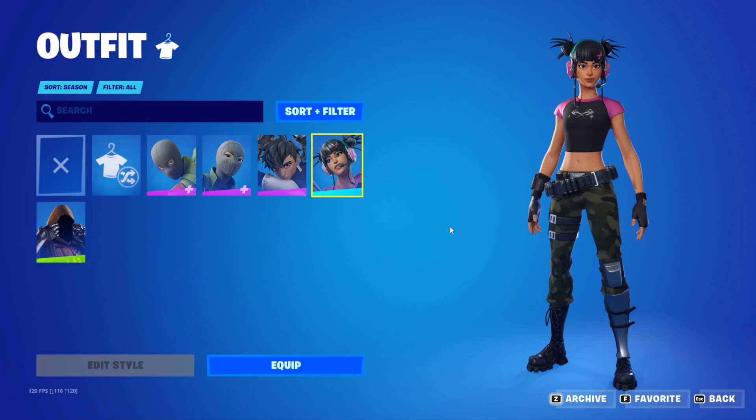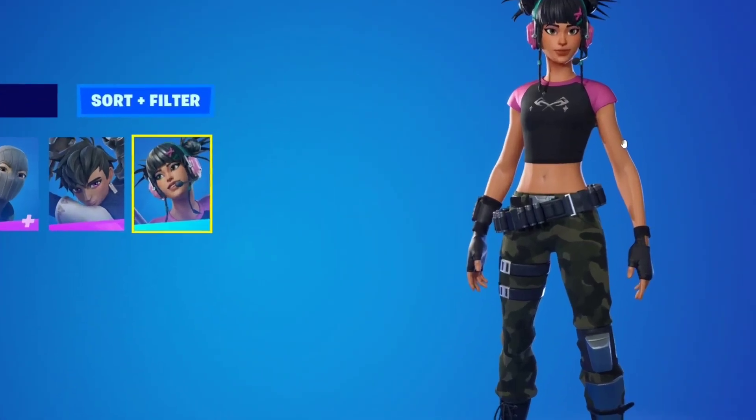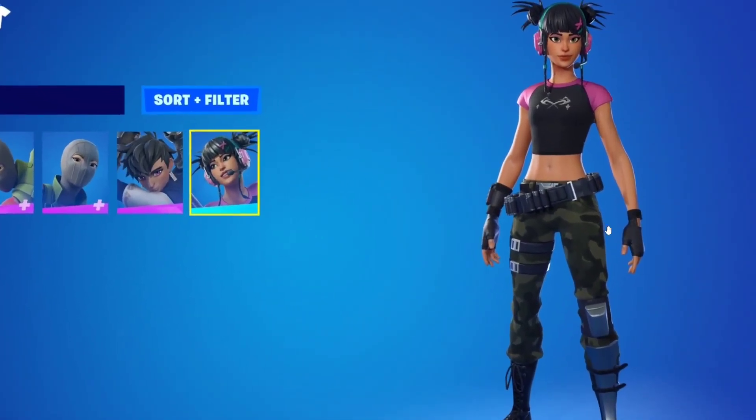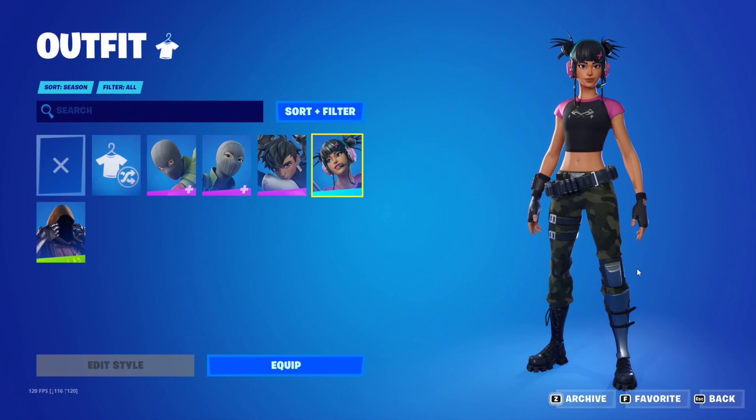Hello everybody and welcome to the channel. With today's patch we got a first look at the new starter pack skin and bundle for Fortnite Chapter 4 Season 2. The bundle is going to be for a skin called Tegan, and this is the skin right here. Usually a starter pack includes free access to the Save the World mode and a couple of perks. It's pretty thematic and original — looks like a typical Fortnite character.